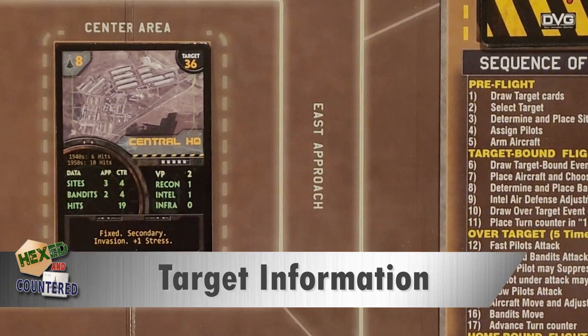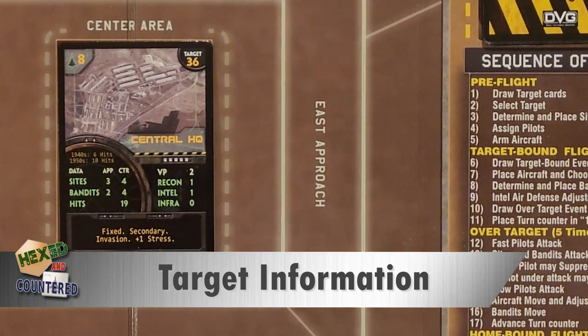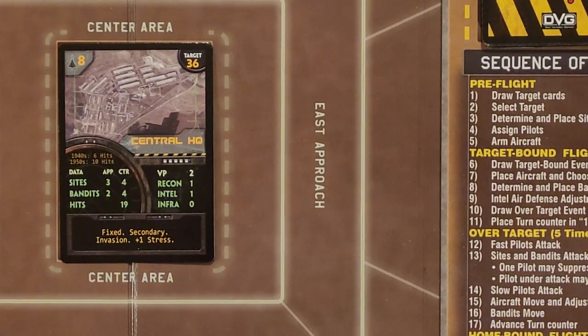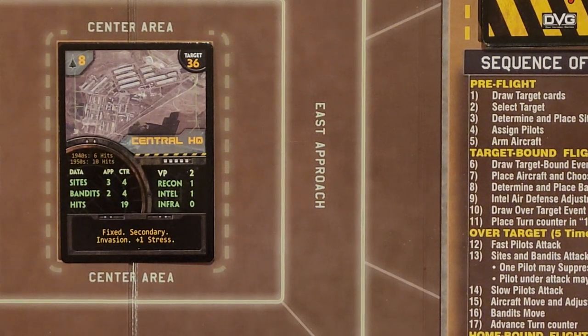So we can talk about what we're doing in this mission, which is hitting this target right here. This is target number 36, and on our campaign card target number 36 is located in Syria - in the upper right corner of our campaign map. We can take eight aircraft. We have six available to us. So this will be an all-out, taking everybody we've got kind of situation.